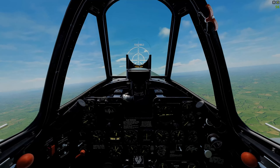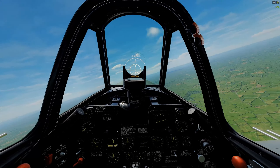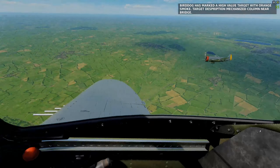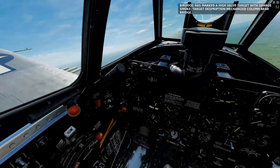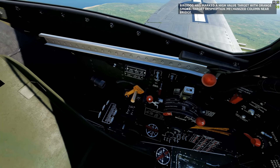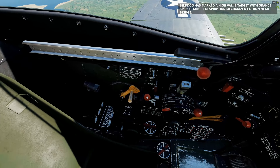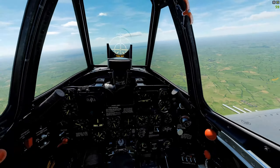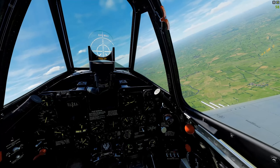DCS warbirds, and we're going to take up a Thunderbolt. There's our loyal wingman. We're going to arm our ordnance as we have a ground target — it's marked with orange smoke.